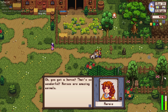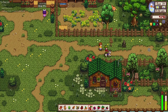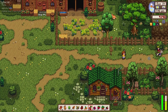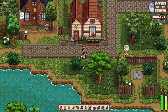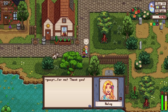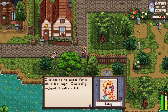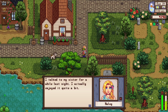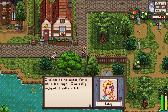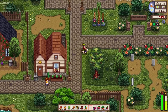I might be buying a duck from you, Marnie - hope you give me a discount because we've been friends already! Look at this - we have Haley in town! Our next project is actually to get to know Haley more and increase our hearts. She says: 'I talked to my sister for a while last night - I actually enjoyed it quite a bit.' Sister time is always good. We are already dating Leah, Abigail, and Penny.